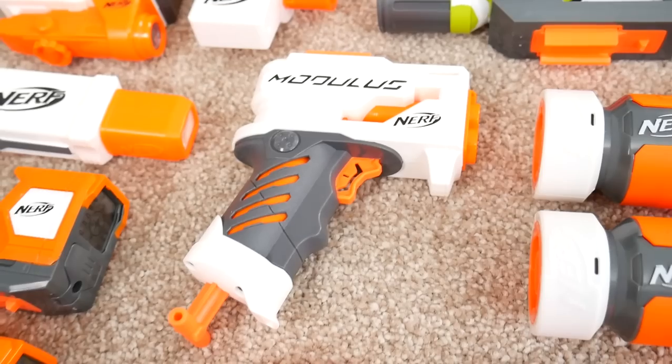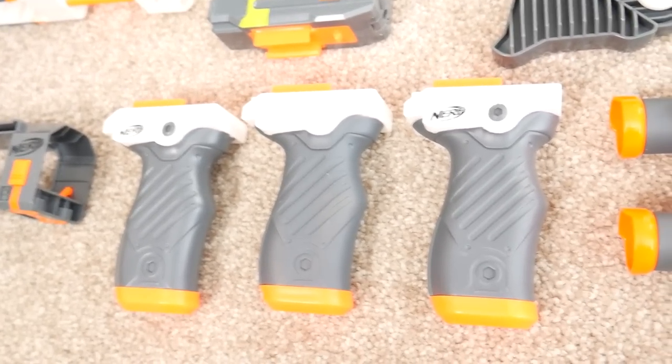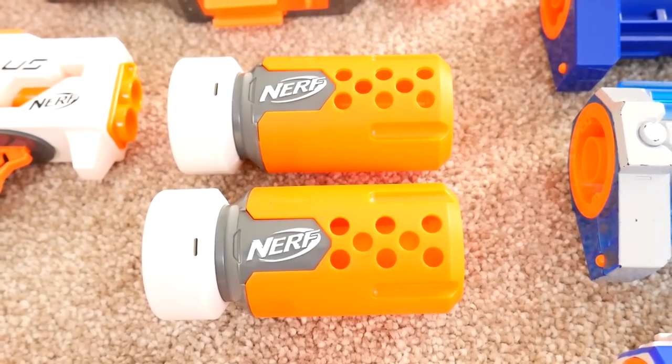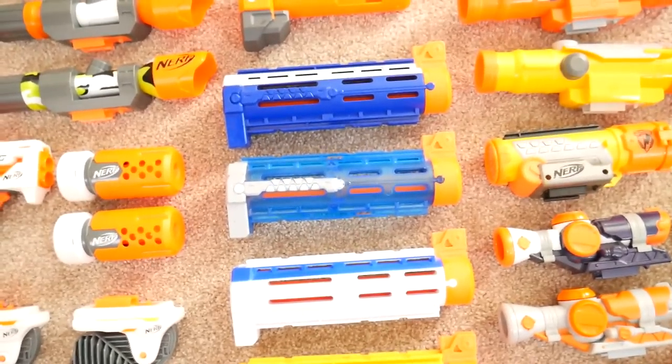Here's the Grip Blast, two Pinpoint Sights in orange and green, three of these grips — two came with Modulus blasters and the other with the Modulus Stryfe. Then two foldable grips, two Stealth Ops barrels, and two of the original ECS-10 scopes.